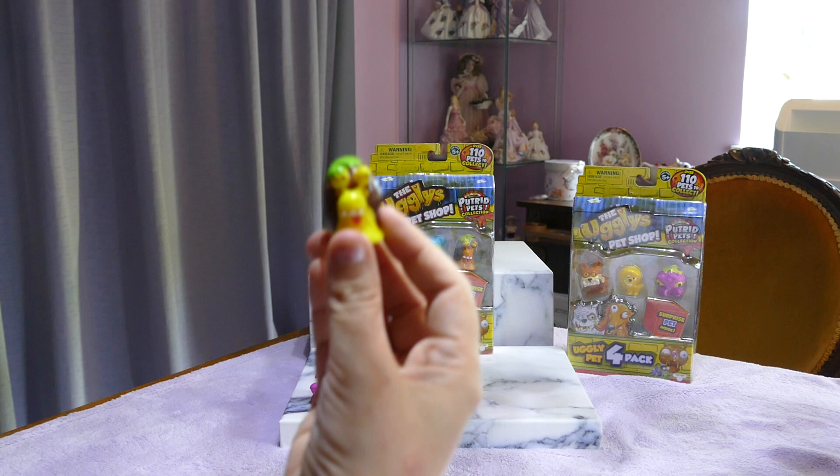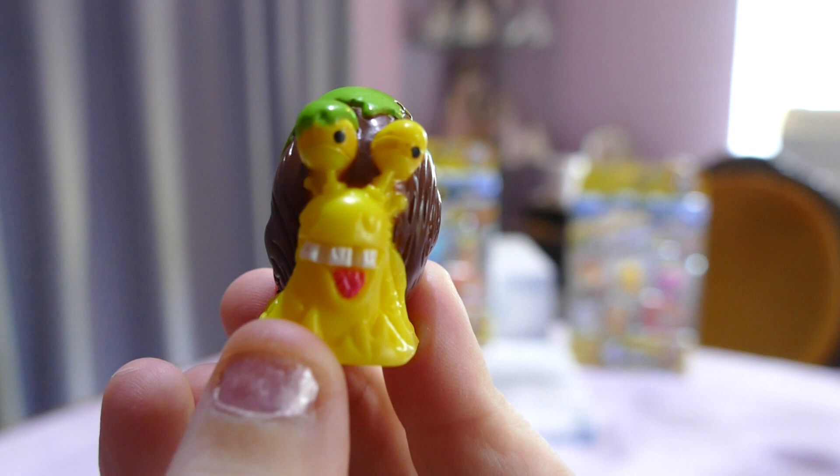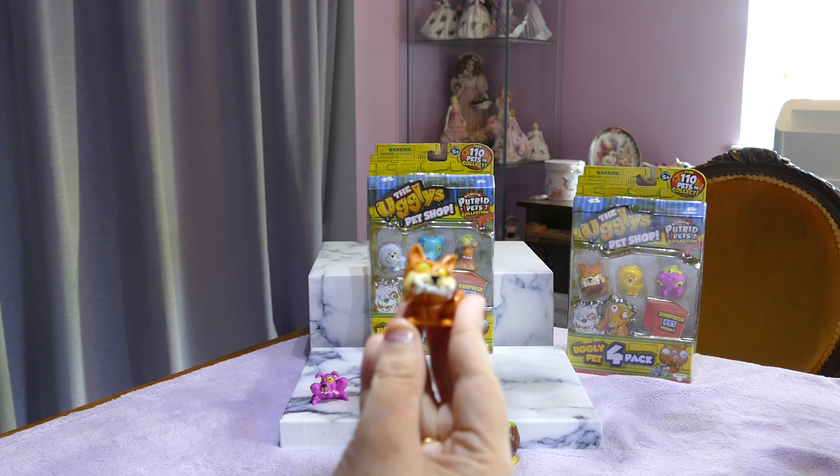Next is this guy. He will be a doubler for us. He is the Shell-Shot Snail. The snails are actually one of my favourites from Series 2. You can see all the guts hanging out the back, which is pretty sad, but he looks kind of cool. Every time I look at them I think of Turbo — the movie with the snail. He is a common and a double up, so I'm going to put him down there.